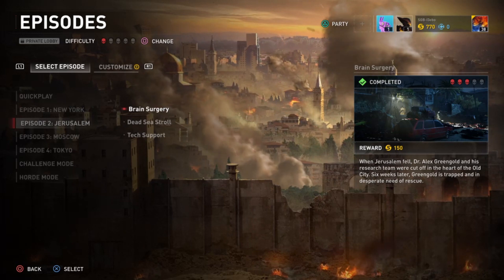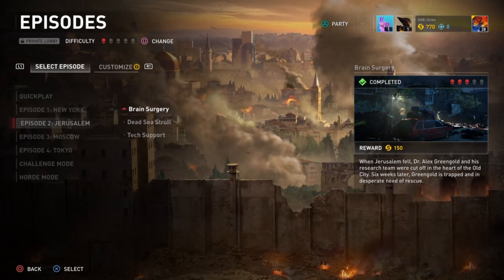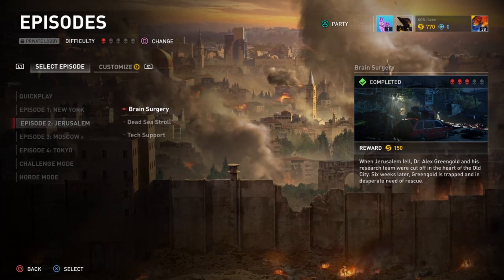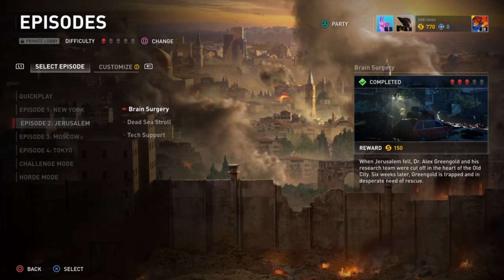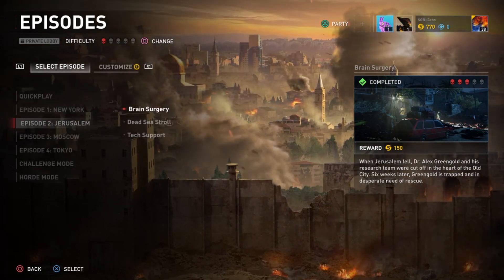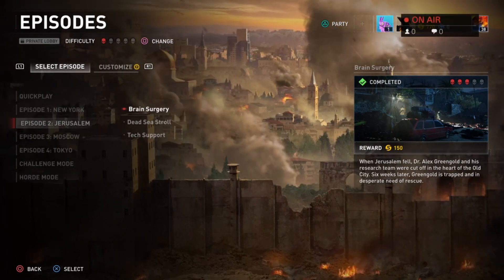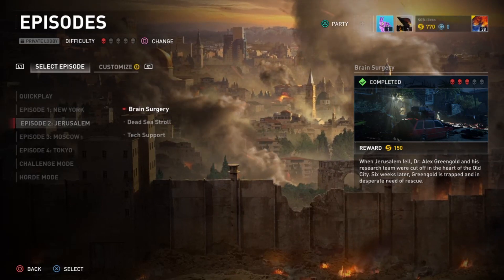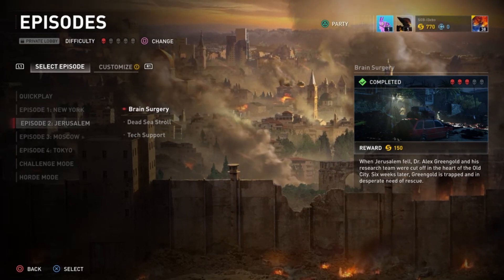Welcome to Pinnacle Gaming. Today I have a World War Z walkthrough guide on Episode 2, Jerusalem, Chapter 1: Brain Surgery. I'm joined by my channel partner Clef and my good buddy Wolf. I'm Clef82 and I'll be running through it. Hello folks, this is Wolf — nice to meet all you people from Pinnacle Gaming, I will be assisting them in this guide.